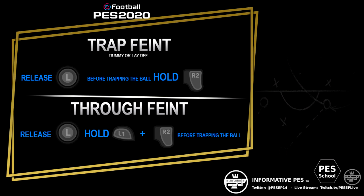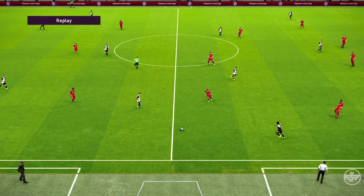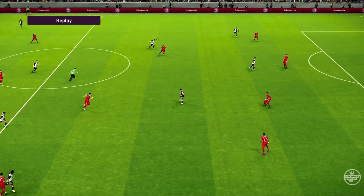It's the same with the trap feint. Obviously when you do the trap feint, after that you want to hold R1 and left stick to go towards the ball. But to activate the trap feint, you have to release the left stick and then hold R2.